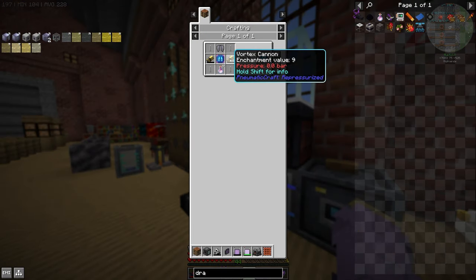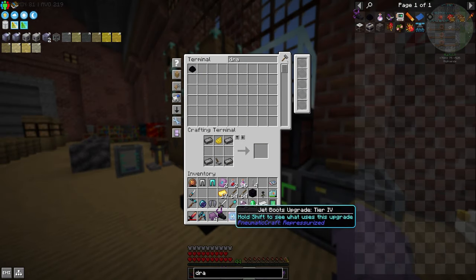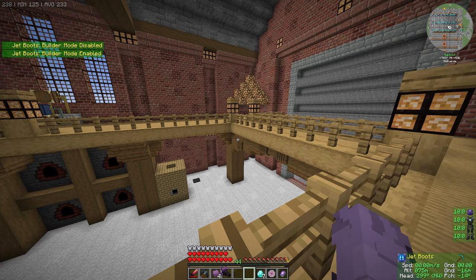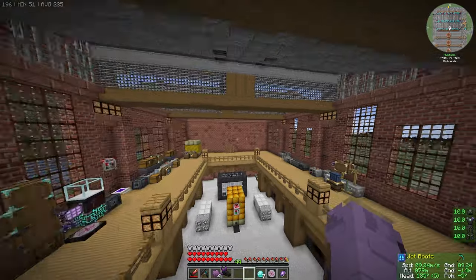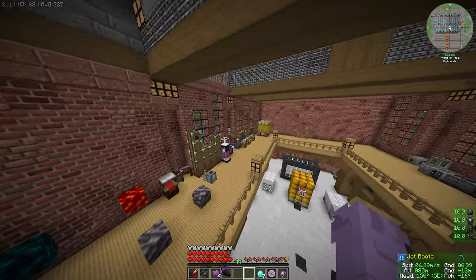Now with the Elytra, we obviously upgraded our tier 4 jet boots, which allows us to have creative flight, meaning no hover fall. And also with Builder's Mode on, we pretty much have creative flight at all times with our armor set.